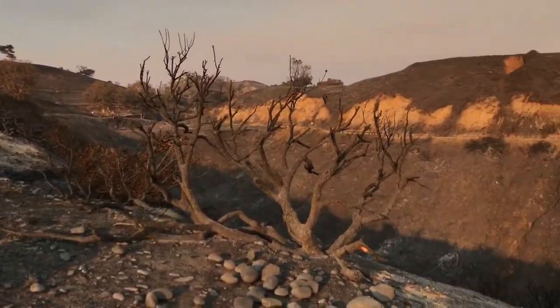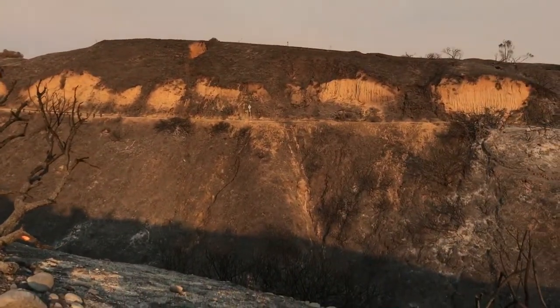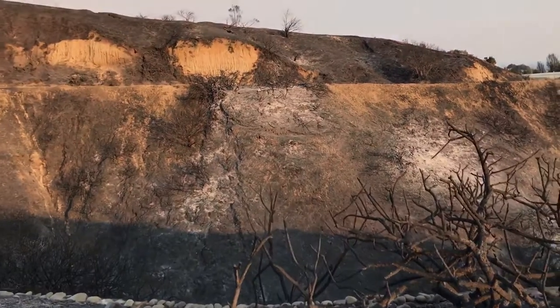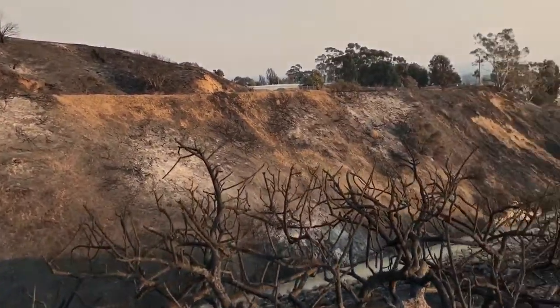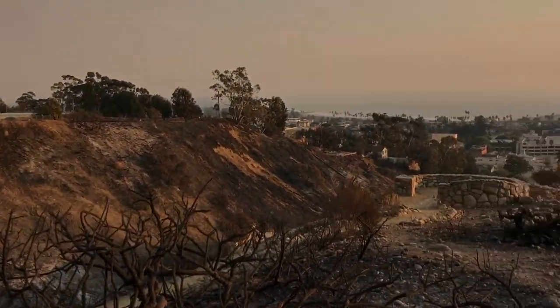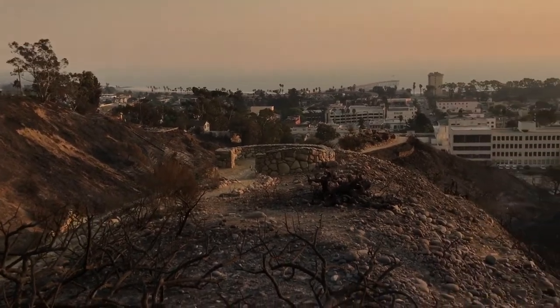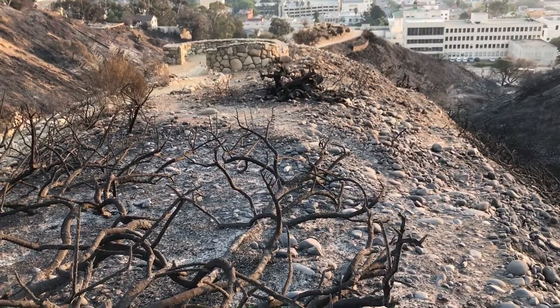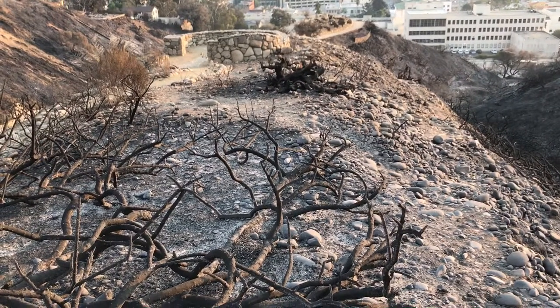Now ultimately, in an ideal situation, you want some shadows. Those shadows are going to help bring out definitions. You don't want pure straight up and down sunlight, and you don't want slanting horizontal sunlight. So it's always a bit of a game when trying to figure out the best way to map, particularly when you have limited time and limited resources.